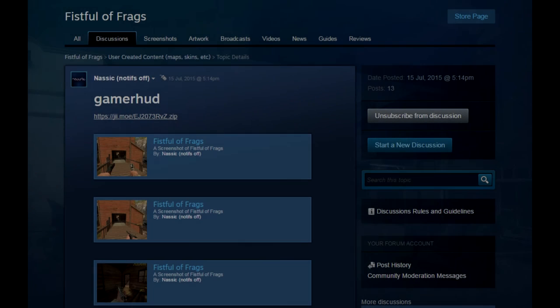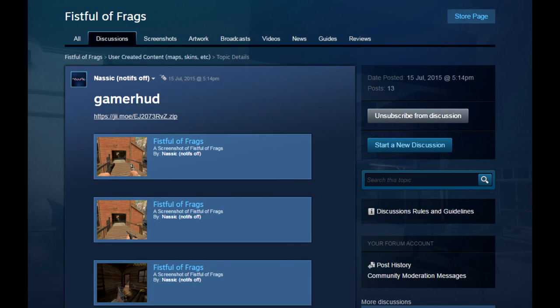If you want to download Gamer HUD or R5 HUD, the links are in the description below which will take you to the Steam discussion threads where they've been posted. If you have any feedback you can post it either on those threads, or if it's about Gamer HUD specifically you can leave it in the comments section of this video.